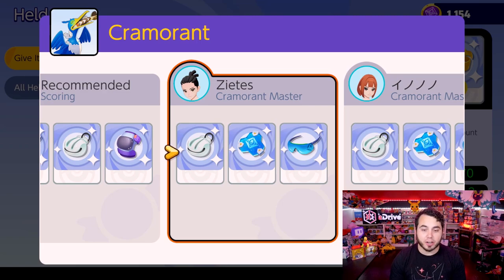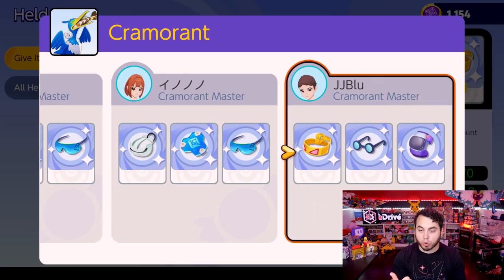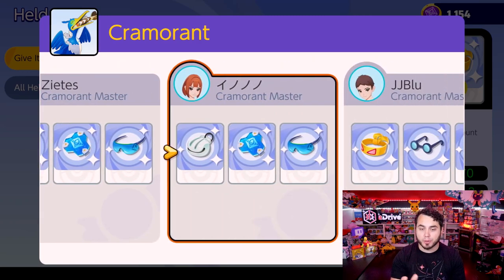Cramorant is a special attacker in this game. We see special attack specs, Shell Bell, and Buddy Barrier, which is really cool. We've also got Scoring Shield, Wise Glasses, and Muscle Band to boost its basic attack. A lot of boosting items here for Cramorant.